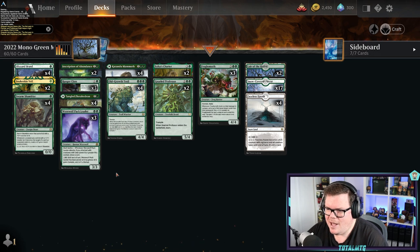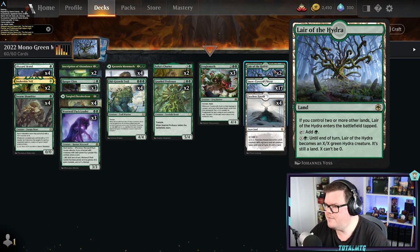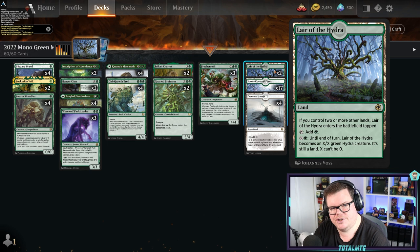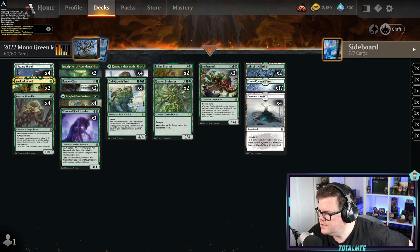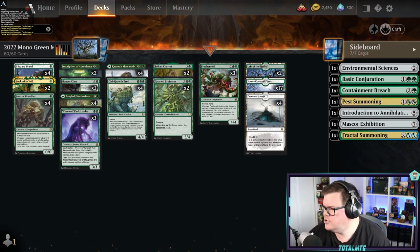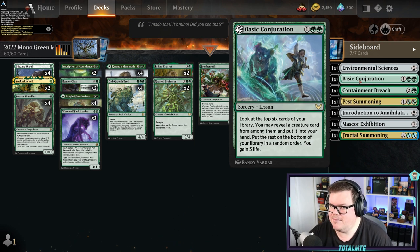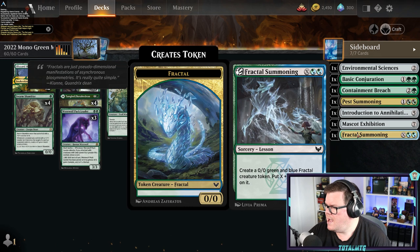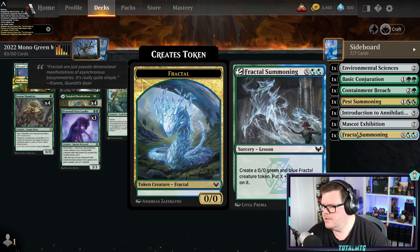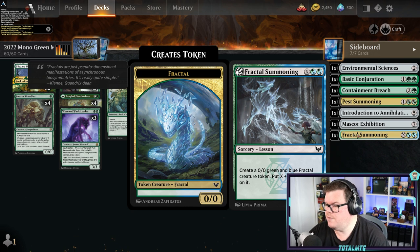We can also run Lair of the Hydra — turn it into a big big creature if you can — so attacking from the lands in this deck seems pretty decent too. The sideboard is pretty standard but we do run a couple of different things for green. We've got Basic Conjuration, Containment Breach which is great for attacking enchantments and artifact effects, and Fractal Summoning because once we get the lands down we're putting more counter themes on there — create a 0/0 green-blue fractal with X plus one/plus one counters.